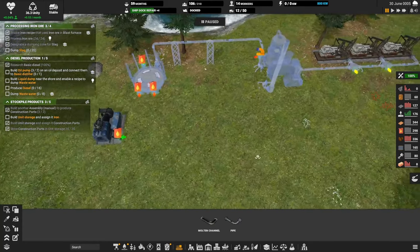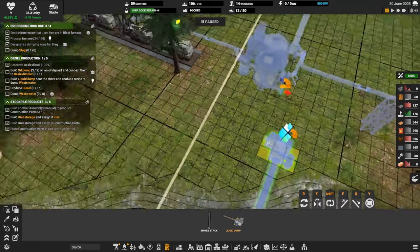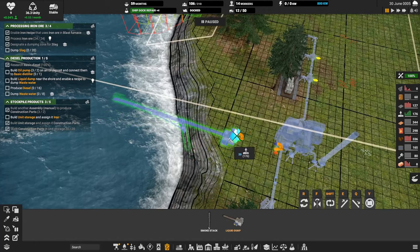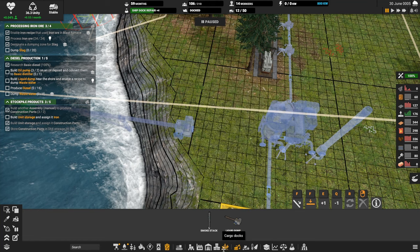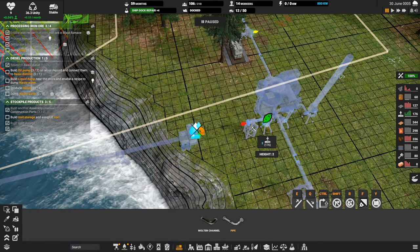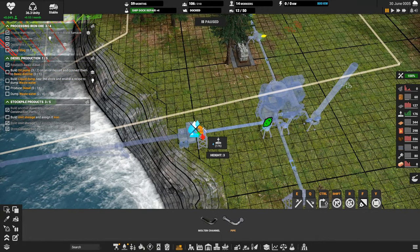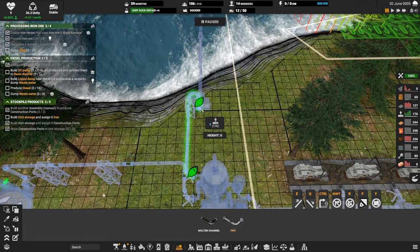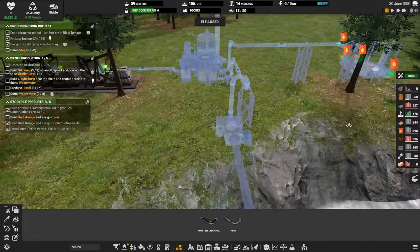Let's set that tank to diesel. We're on pause so I can plan. The wastewater we have to dump unfortunately early on — I don't think I've got a way to process that yet, but we're gonna have to deal with that before long because pollution is going to stifle our colony. I'll build the waste dump right on the edge and then this pipe can stay on the ground, or we could try going up with it. There's no reason not to stay high. A little goofy, but I like it quite a bit.